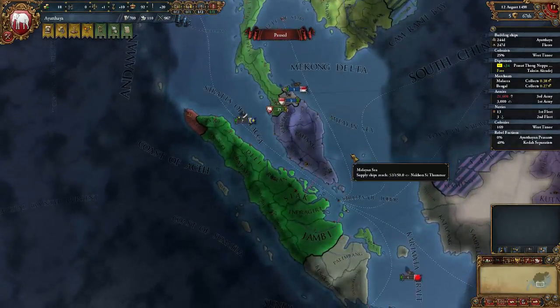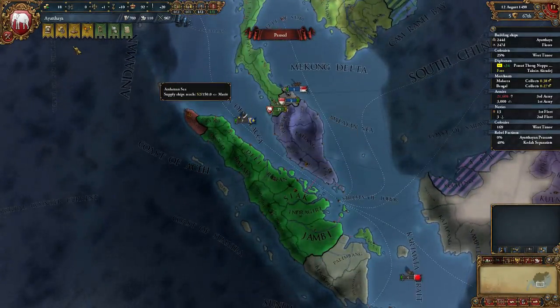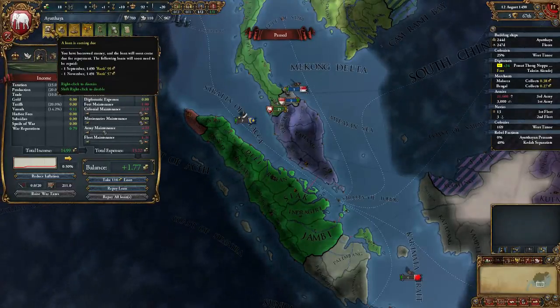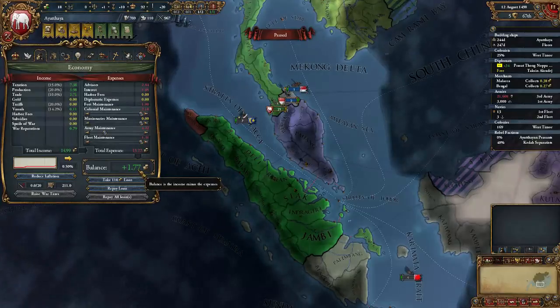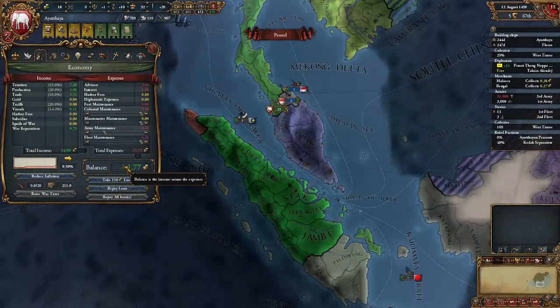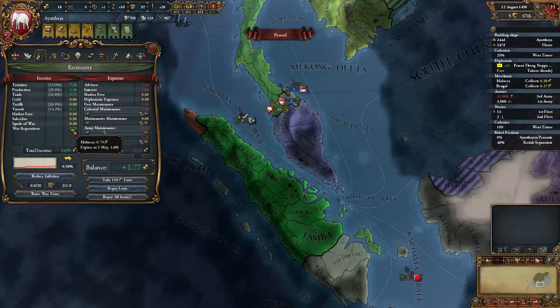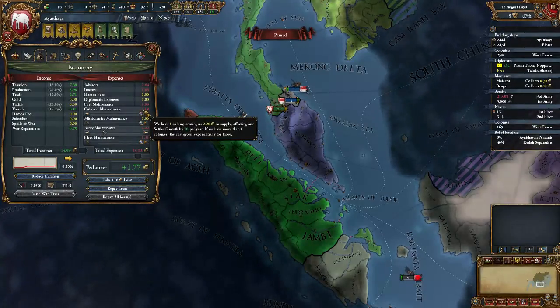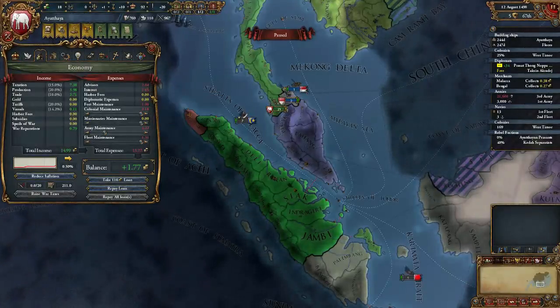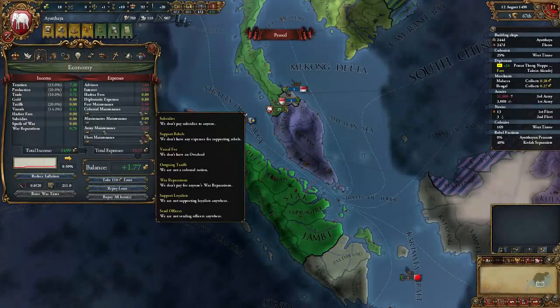So what were we doing? No clue. Let's see what our options are. I've got a loan coming due — that's not a surprise. I remember having significant financial troubles. We are making money right now, but that's only because my army maintenance is less than half. We're getting war reparations in, which is nice. We're colonizing, which is expensive of course. We have interest on our loans. Advisors are expensive — we might have to just get rid of some advisors.